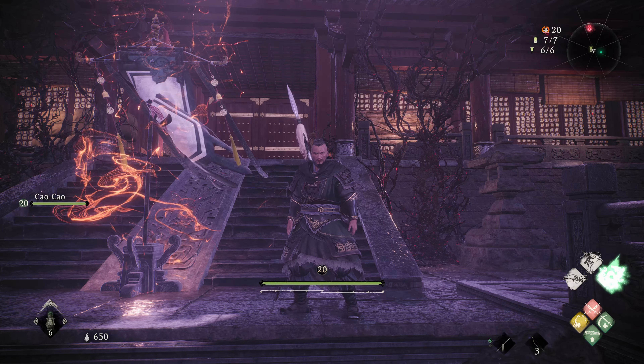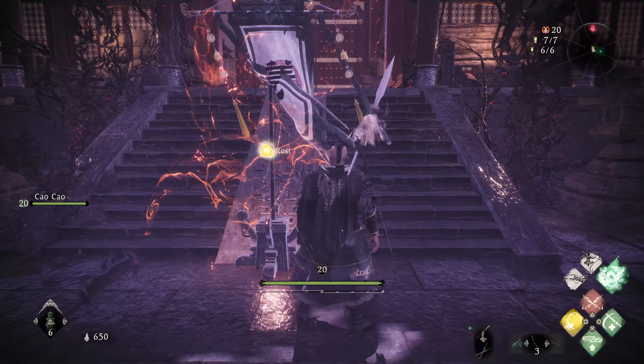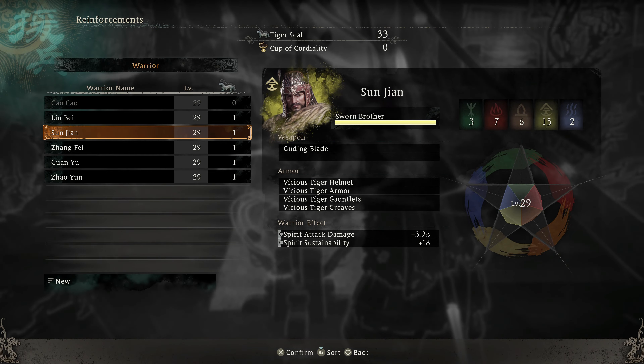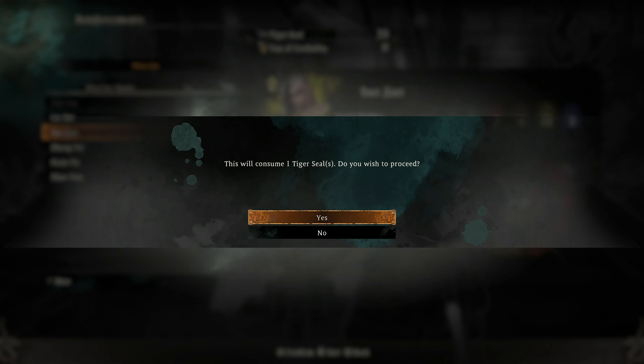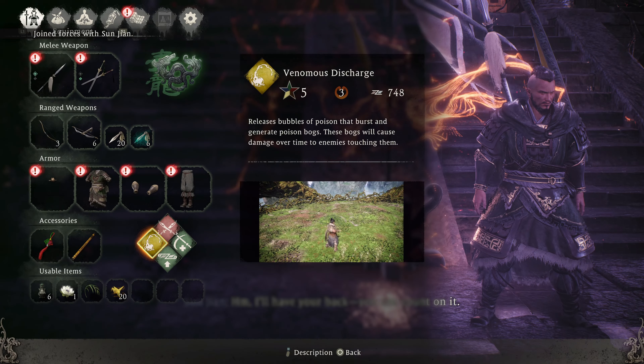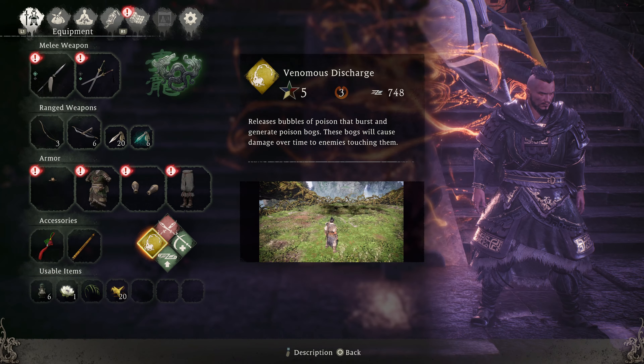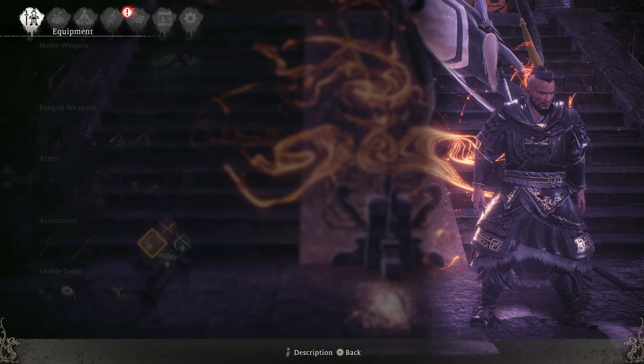Here's how to beat Zhang Rang in Wo Long: Fallen Dynasty. There's a trick to making this fight easier, and it starts with calling in a second companion. Sun Jian is the one we want because he's of the metal phase and the boss is weak to that. Because of that, I recommend equipping Venomous Discharge, which only costs 5 points in metal to use — pretty low. This spell blocks a lot of the lightning spam that this boss arena is filled with.